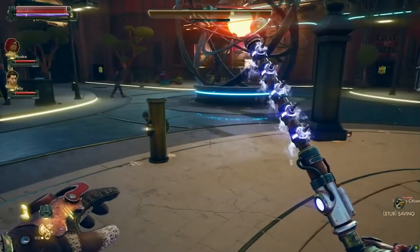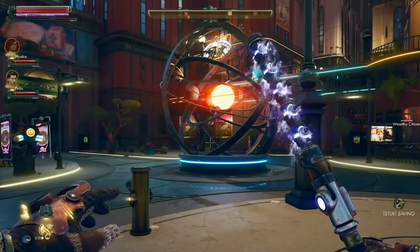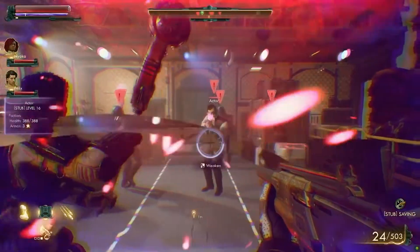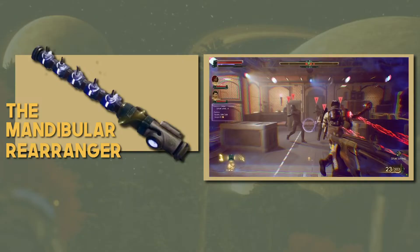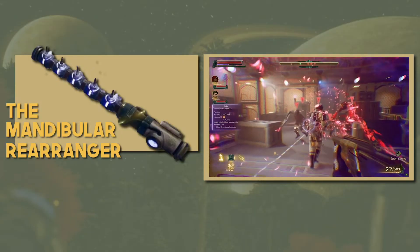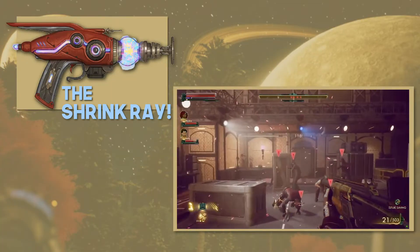If the Mandibular Rearranger was a result of a bug, maybe we can create new bugs with these science weapons. Only time will tell. So far, Obsidian has only revealed two out of the five science weapons in the game: the Mandibular Rearranger, the light melee class, and the Shrink Ray, the handgun class. So they still have at least three more to go.